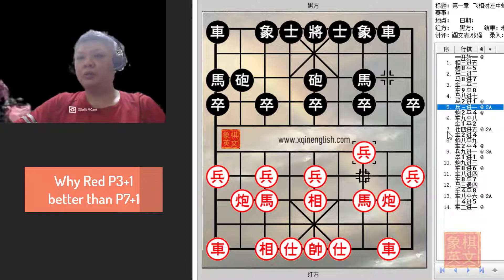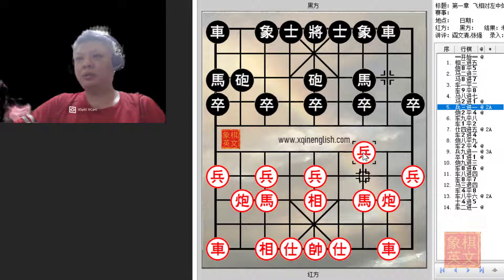Usually red would counter with p3+1 to develop his horse and also inhibit or limit the development of black's horse. P7+1 would not be as good as p3+1, because with p7+1 black can now play c2=3 to attack the horse. This pawn would not inhibit the development of this horse because it was developed to the edge file. So p3+1 is usually played.